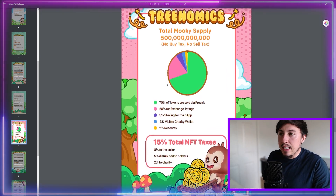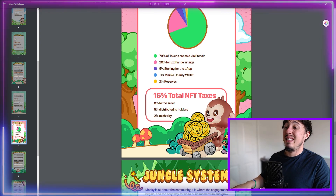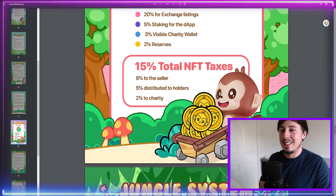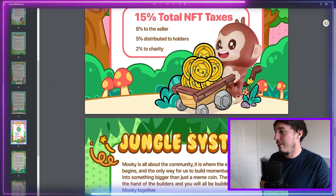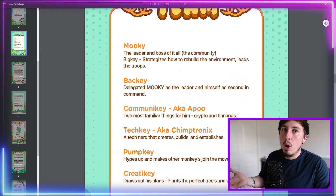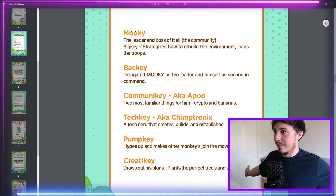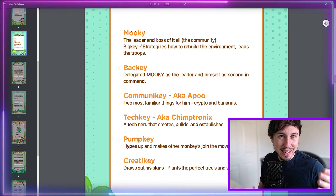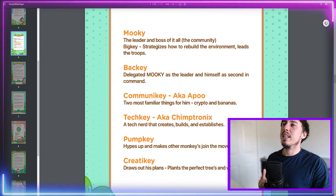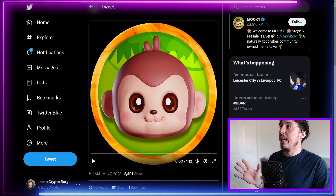Tokenomically, we know it's 500 billion — fairly low for a meme coin environment. There are 15% total NFT taxes to consider: 8% goes to the seller, 5% distributed to holders, and 2% to charity. One thing I don't really enjoy about this token — though it's very common with meme coins — is the team anonymity. Who is Mookie, who is Bakian, who is Techie? Anyone can just make up a name like this. I really like to know who's actually behind the coin.